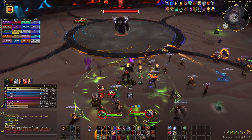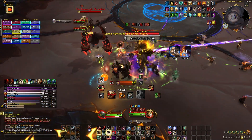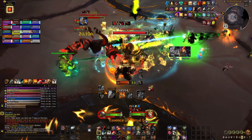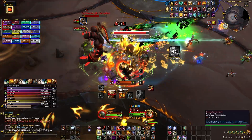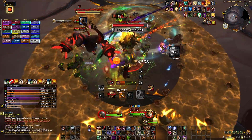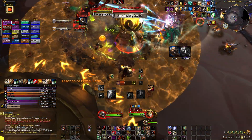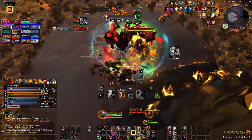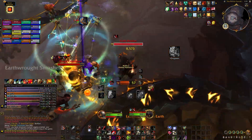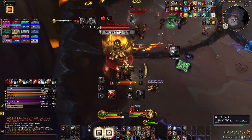You can use add-ons in place of a lot of default UI components and have more control over how the game presents information, though this comes at the expense of some resource consumption. You will need to spend time setting up add-ons, and how easily profiles transfer to other characters varies. One general tip: set up a profile you like and copy it over the default profile so every character starts with that standard setup. That saves a lot of time down the line.